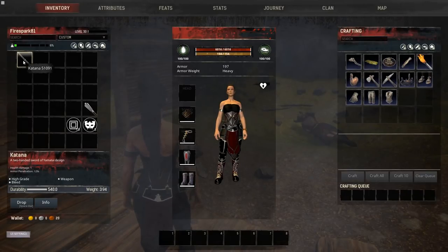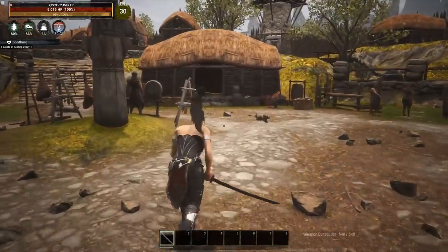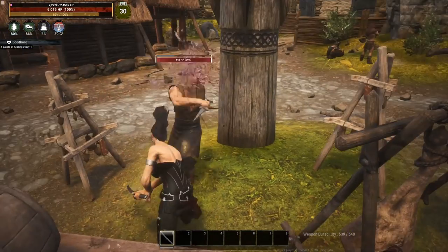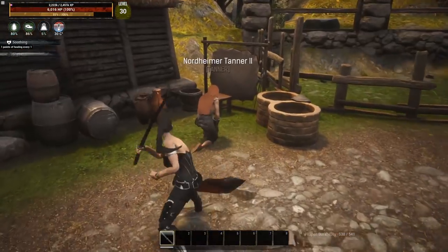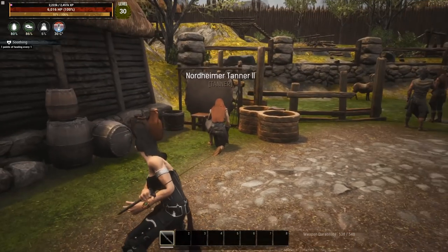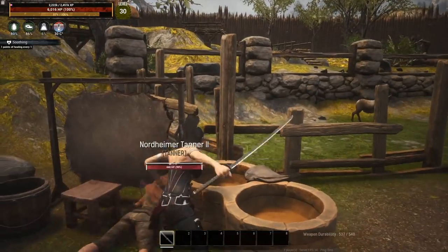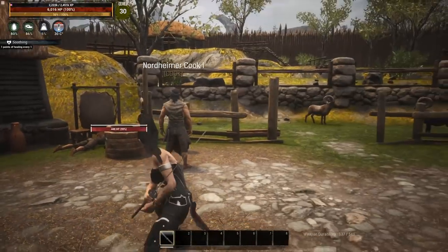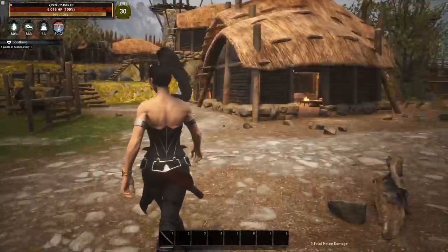Now we have a katana that does basically no damage but should knock things out with a hit. Let's test it — give him a swing, there you go, it didn't quite knock him out in one, give him one more — there we go, knockout katana! Let's try a charged heavy strike on her — yeah, she's down, she's out. We got a two-for-one with the knockout katana!